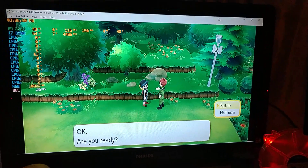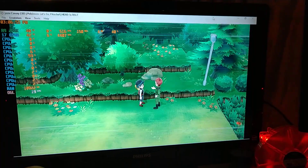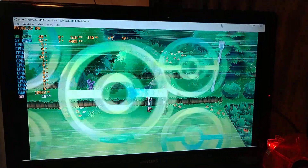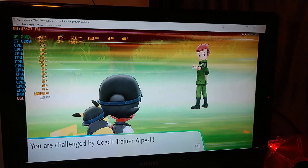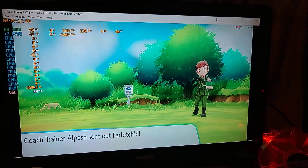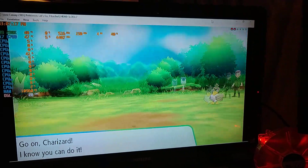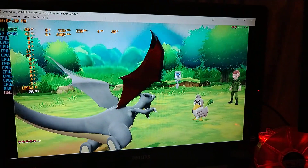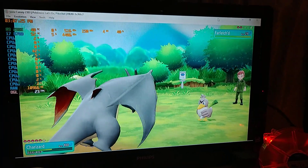I'm using my integrated graphics again. I was just going to do a little comparison — really, if you have AMD you're stuck to either using your integrated graphics like this. This is the i7 8700 at 4.4 gigahertz with 16 gigs of 3000 megahertz RAM. This is the best I can get out of it — it's not crashing, it's still hitching and whatnot.